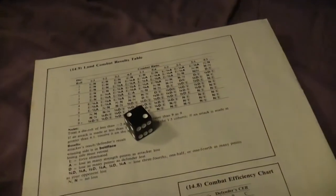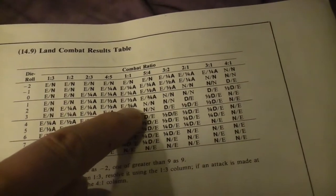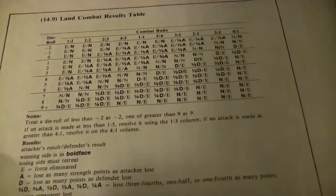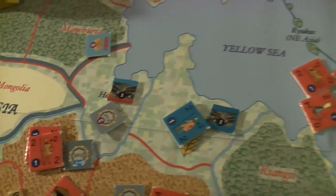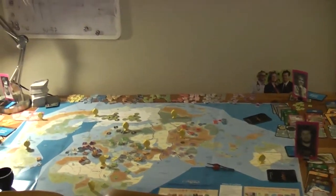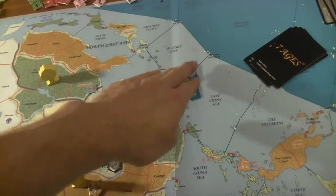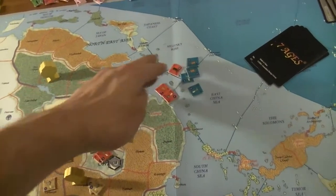It's basically a coin flip for Ka. She rolled a two — that means three-fourths of the attacker are lost. The upshot is everyone died: all of the attacking forces, and then three-fourths of the four defenders also died. So everyone died.